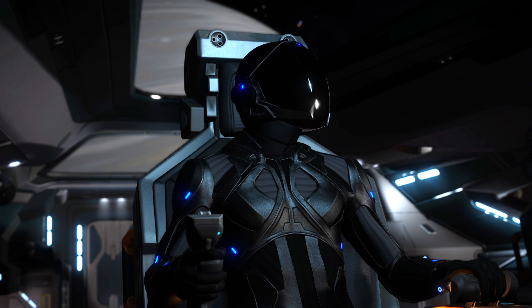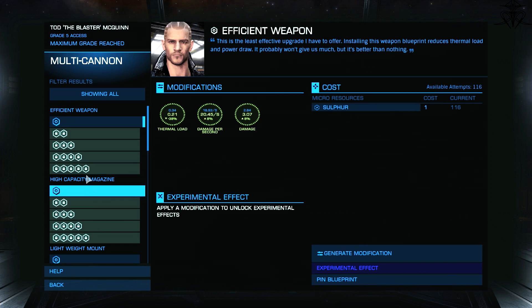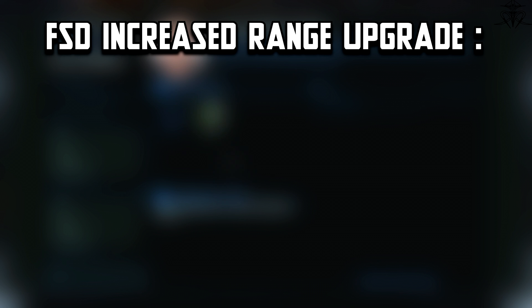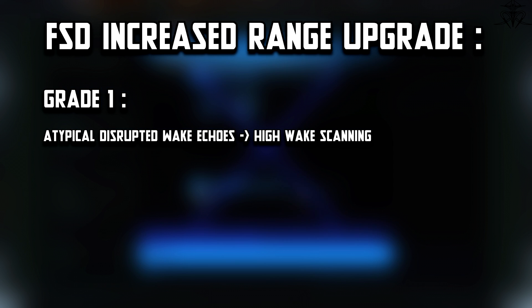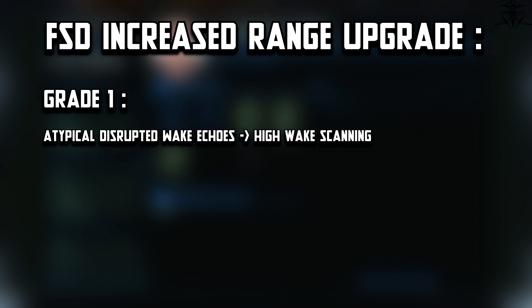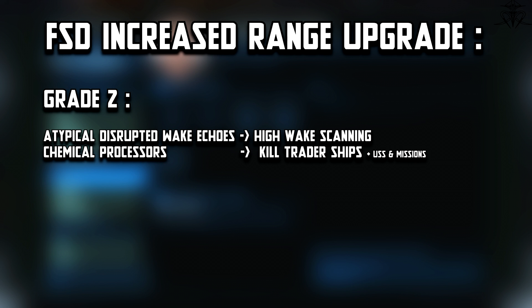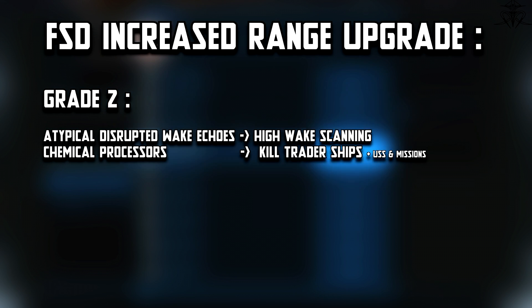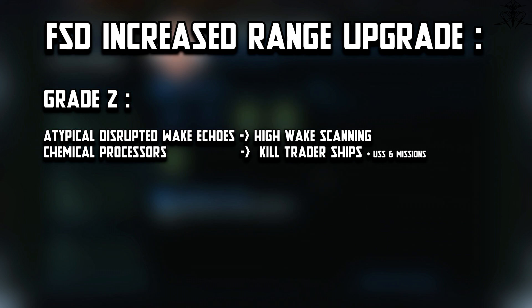Now that we understand these gameplay tokens represent different types of gameplay in Elite, let's analyze some upgrades. I promise this will be so stupid you'll need a brain transplant. Take the FSD range increased upgrade. Grade 1: get an atypical disruption wake echo — done through scanning wakes. That makes sense. Grade 2: previous material plus chemical processors from transport ship salvage — go kill some trader ships — or suck up RNGs within unidentified signal sources. Take your pick.